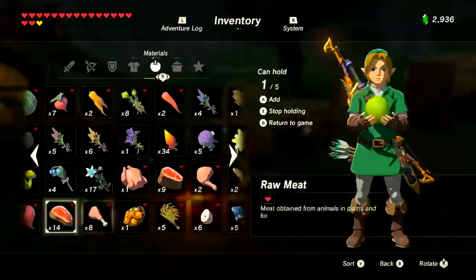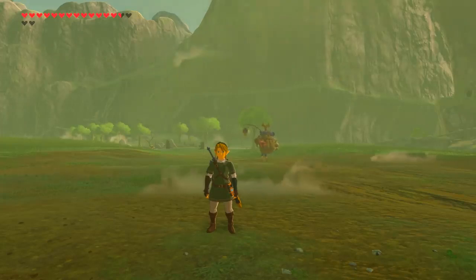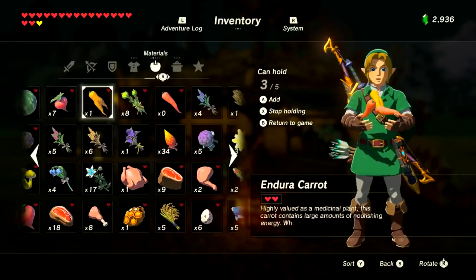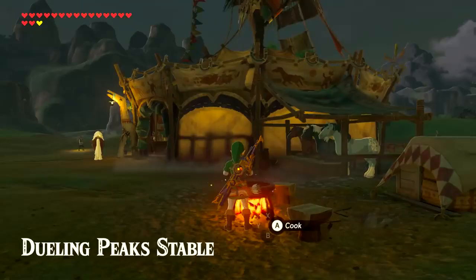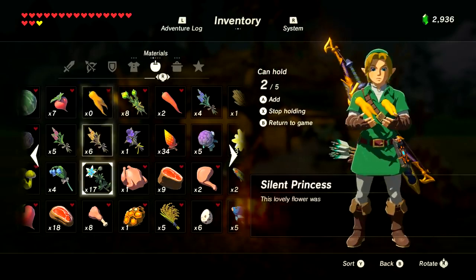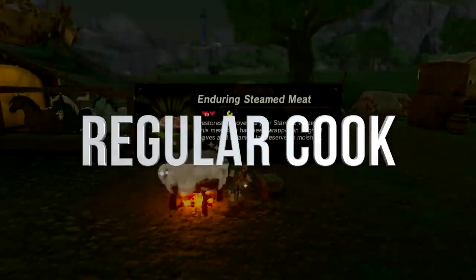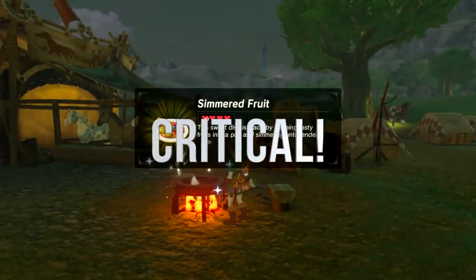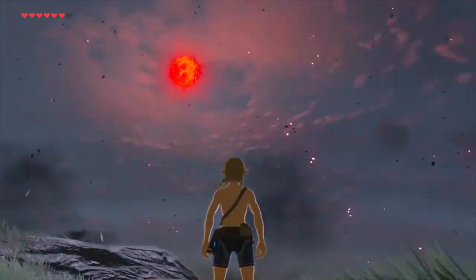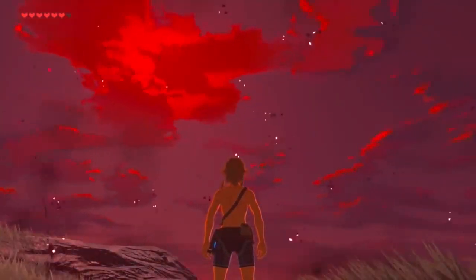First, a disclaimer about critical cooking. There's a slight chance that when you cook something it'll be a critical cook and have a boosted effect. When the cook animation is done it'll sound slightly different — a little gong sound at the end that's really hard to miss. One way to guarantee a critical cook is to cook between 11:30 PM and 11:55 PM right before a blood moon.